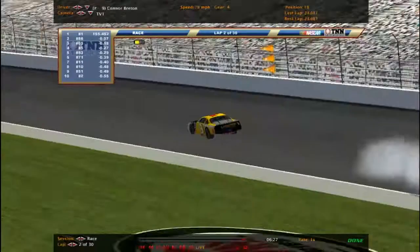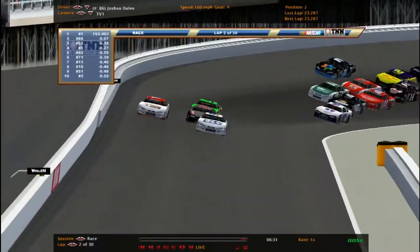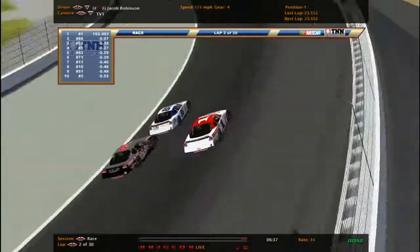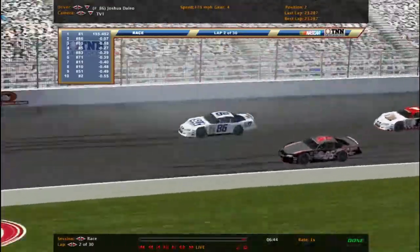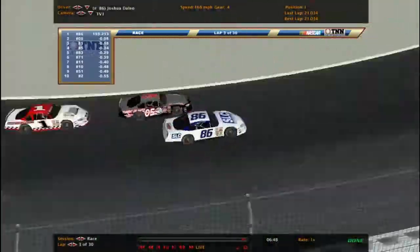Spinning into the wall! Caution. We race it back though — the 86 is the leader. Oh, we got more trouble. Two cars, three on the back stretch. The old five still trying to get to the lead. He pushed the 86 out of the way but he ain't gonna make it. The 86 car will be under the first caution.